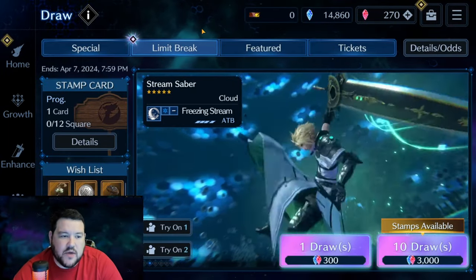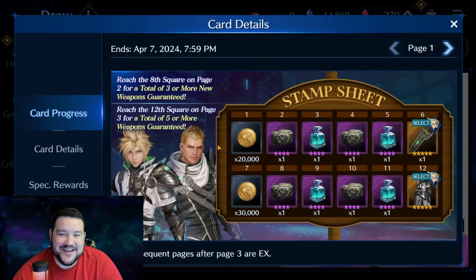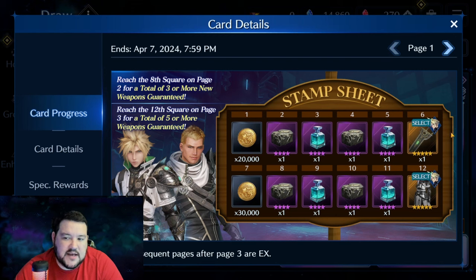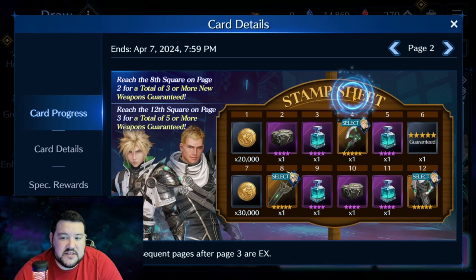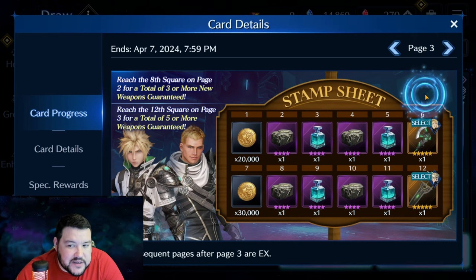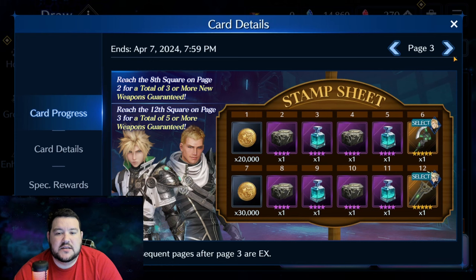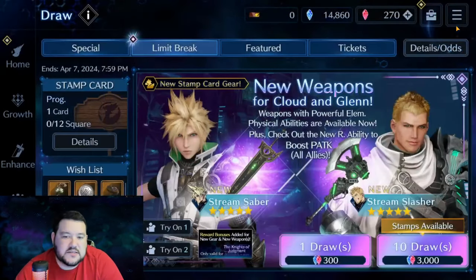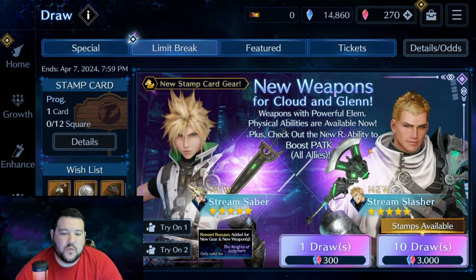One more thing I want to note: you do have the normal 6-stamp and 12-stamp guarantees, but on page two they've continued with guarantees at 4, 8, and again at 12 draws. On page three there are two more guarantees as well. I really like what they're doing here with this progression — it adds a little bit of incentive and keeps things going.